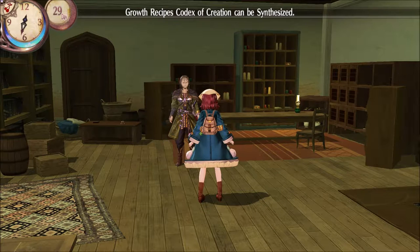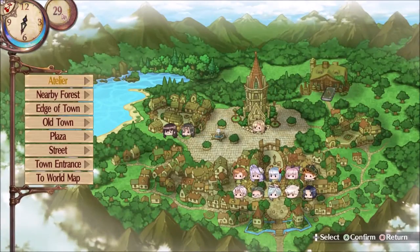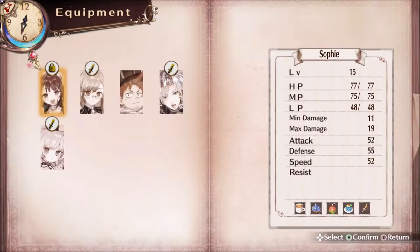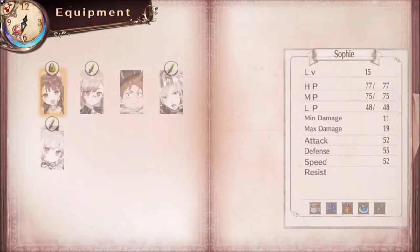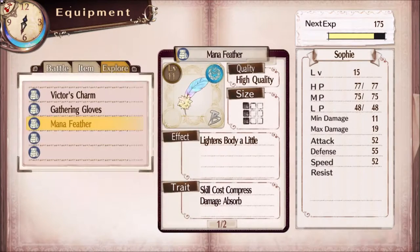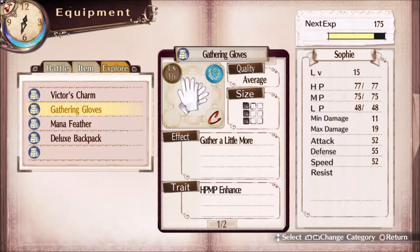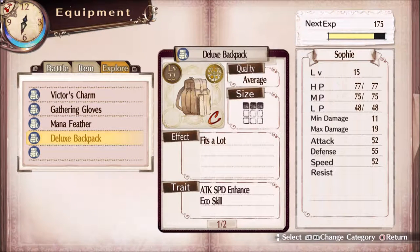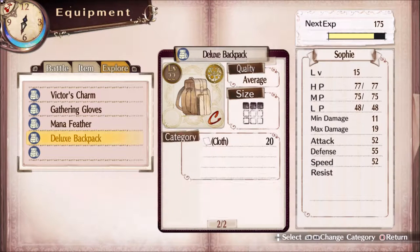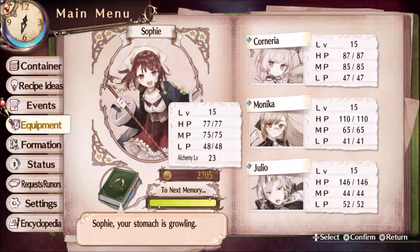I don't know about you guys, but that sounds really cool. Oh, before I forget — equipment! One Mana Feather and one Deluxe Backpack. Hopefully this will fit a heck of a lot more items than my last backpack, which I didn't have a backpack before, so.